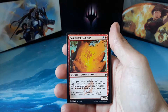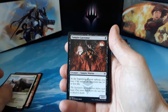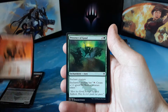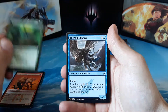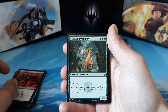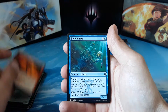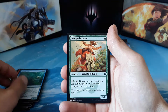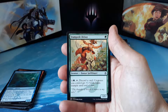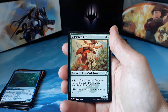We start off our first pack with a Soulbright Flamekin, Loyal Sentry, Vampire Lacerator, Mog Flunkies, Presence of Gond, Shoreline Ranger, Dark Ritual, and Colossal Dreadmaw. Our first uncommon is a Stampede Driver — one green for a 1/1. You can pay one and one green and tap, discard a card: creatures you control get +1/+1 and gain trample until end of turn.